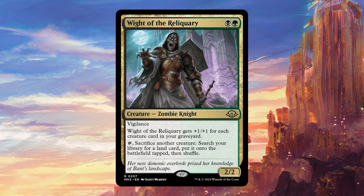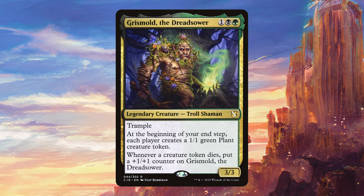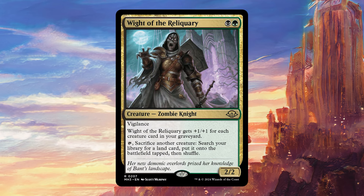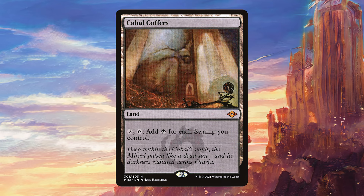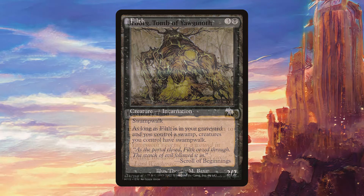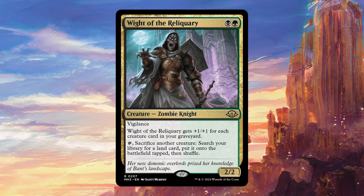There's a ton of decks in Commander that are going to want to do precisely that. For starters, this is going to be incredible in a deck that makes a bunch of tokens — something like Grismold comes to mind. You're making tokens every turn, so you don't mind sacrificing them to get a land. You can turn those tokens into extra lands, and since they can be any lands, you can assemble all sorts of combos — finding a Cabal Coffers, Urborg, Tomb of Yawgmoth when you have a bunch of Swamp creatures, perhaps due to Filth, or any utility land such as Tectonic Edge or Scavenger Grounds.